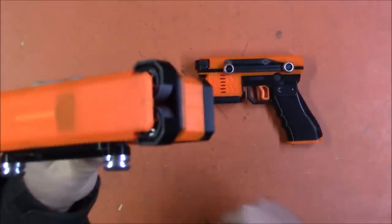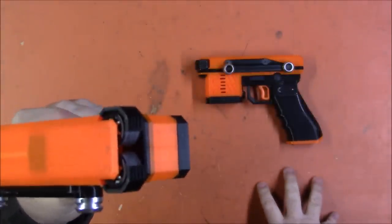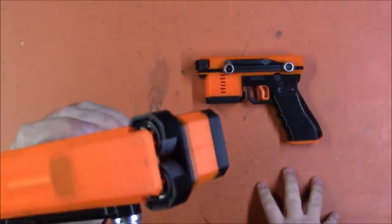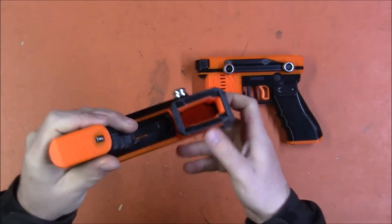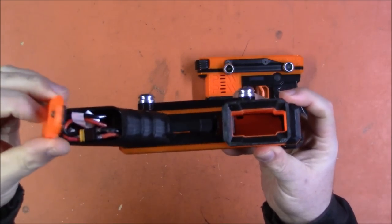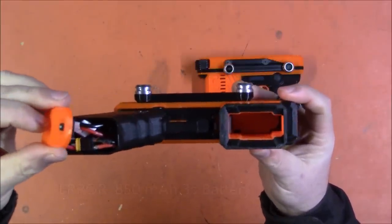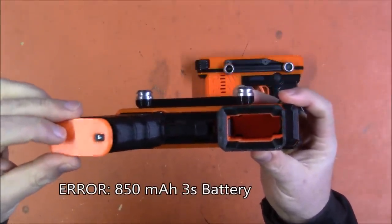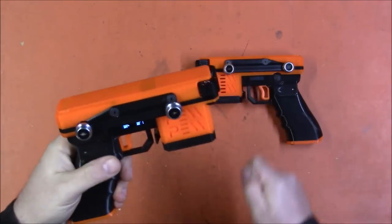The front is anodized aluminum for the flywheel covers, which act both as protection for the flywheels and as a heat sink for the brushless motors. The battery is in the grip, with a spring-loaded release that allows you to open the battery housing. It uses an 850 3S battery with an XT30 connector — the smaller connectors.